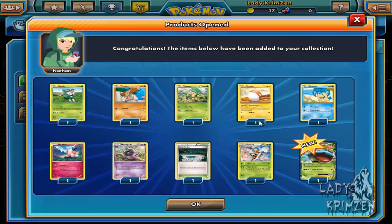Opening one more. We've got: Skiddo, Timbur, Pansage, Voltorb, Pamtre, Mr. Mime, Whirlipede, Fairy Garden, Beedrill, Versa Light, and then Mega Venusaur as our rare. Lucky I did that extra pull.